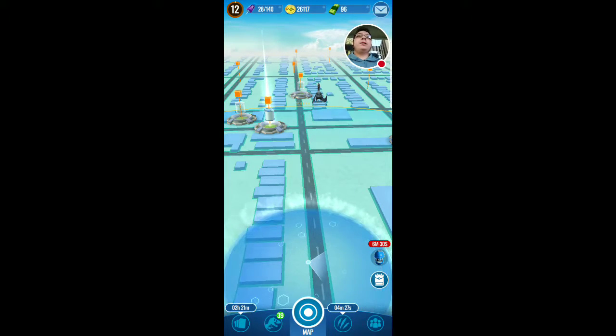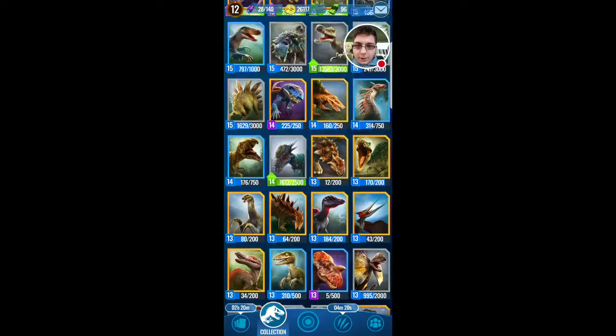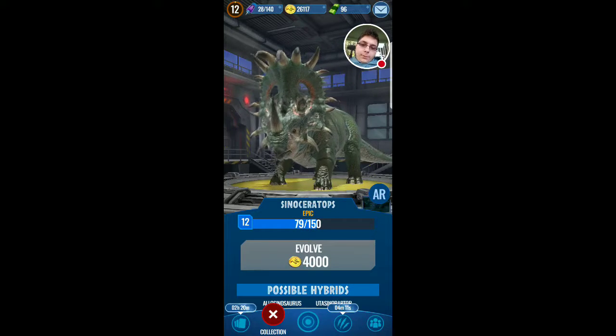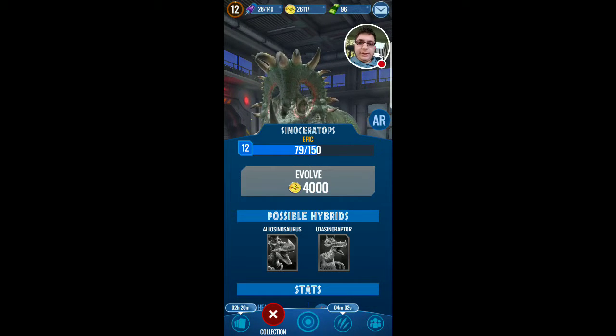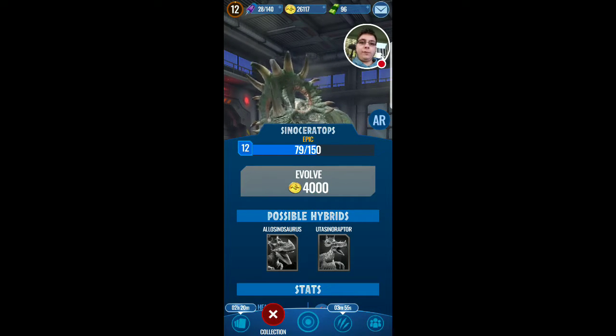We do actually need some Utah Raptor DNA - I put this guy at level 15 because I'm trying to save up. I'm trying to level up the Sinoceratops - there it is, level 12. It has two decent hybrids - more so the Utah Sinoraptor which is good. These guys both have Instant Charge.